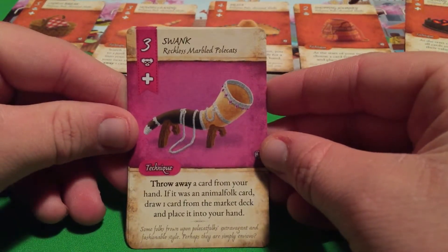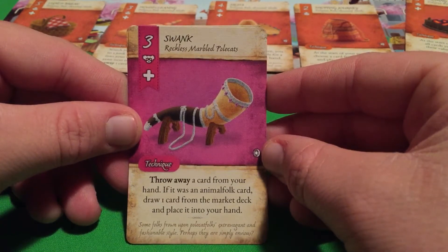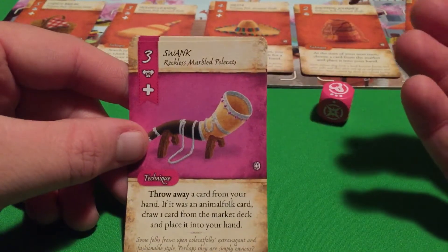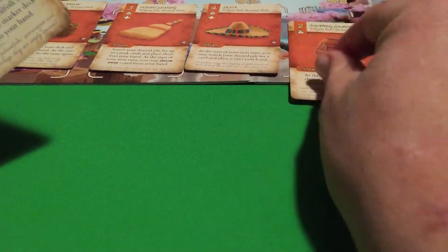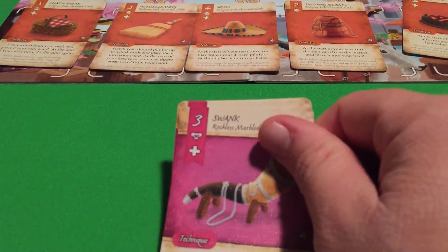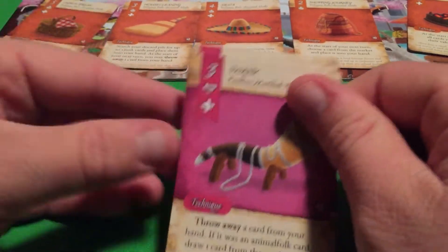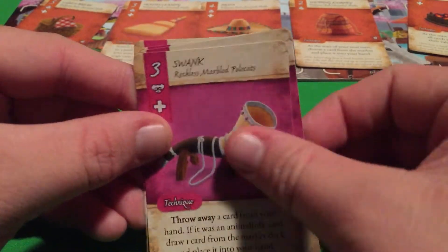Next is Swank — another technique. Throw away a card from your hand. If it was an animal folk card, draw one card from the market deck and place it into your hand. You could use this to throw away a junk card, but if you do, nothing else happens. If you throw away an animal folk card — which is basically anything that isn't junk — you get to draw one card from the top of the market deck. You don't know what you're going to get, so in a sense you could be considered reckless playing this card.